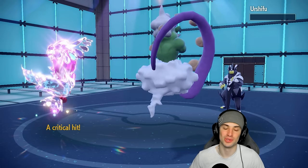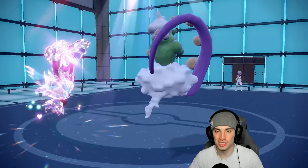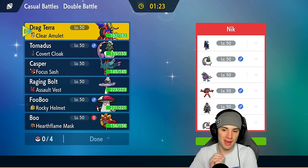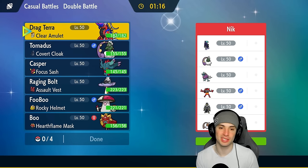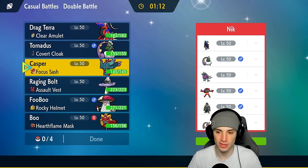Bleakwind Storm connects — he's an absolute dog! Two and oh, we are dominating with Koraidon right now! Moving on to our final match — a true test — Shadow Rider Calyrex team. Shadow Rider Calyrex is going to be insane in Regulation G, top of the top restricted pokemon.